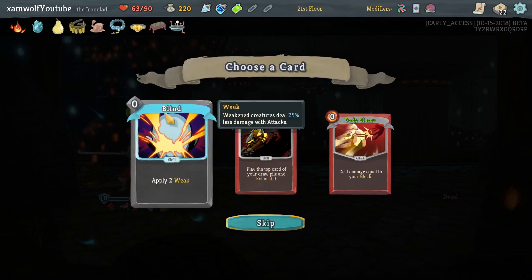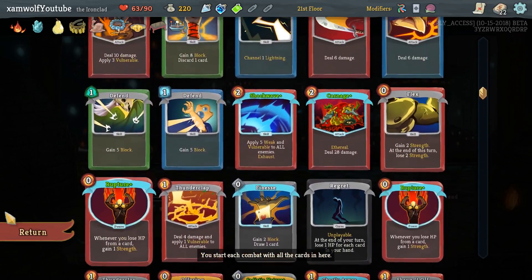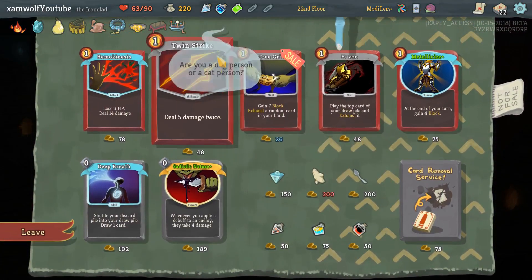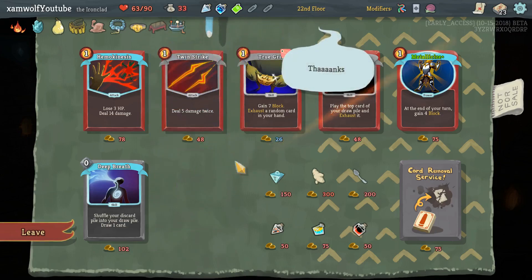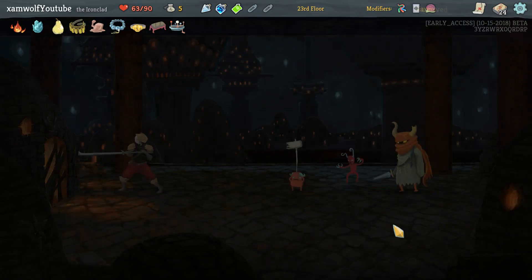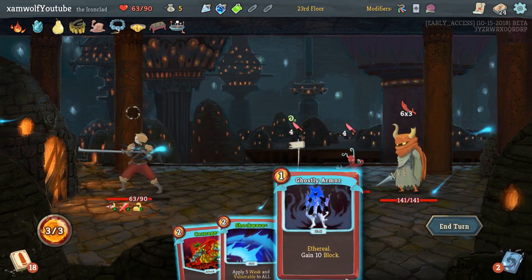This is four damage with Sadistic Nature and some Weak. If this were Vulnerable it would be better because it would also apply Weak. Maybe I want Body Slam instead, maybe I want to skip it. I think our deck is nice as it is — I'm going to skip it. The second Sadistic Nature though... I'm sorry, I couldn't resist. True Grit is also okay.